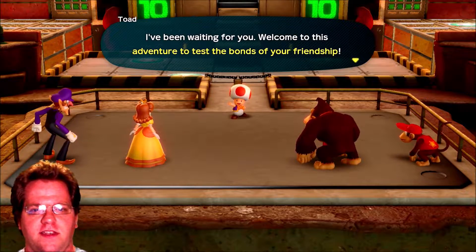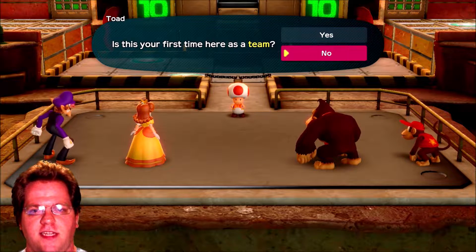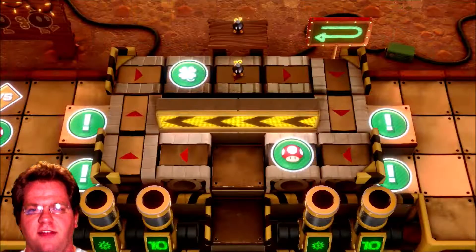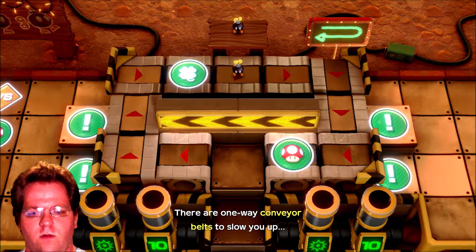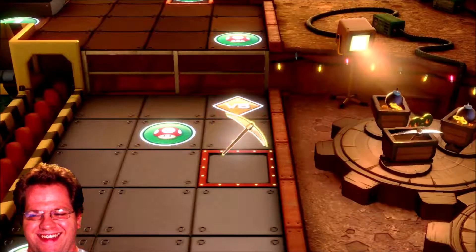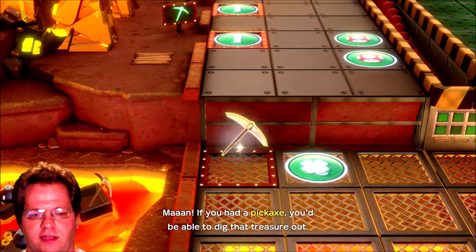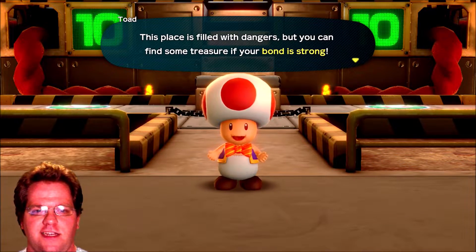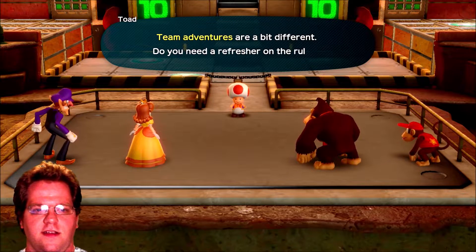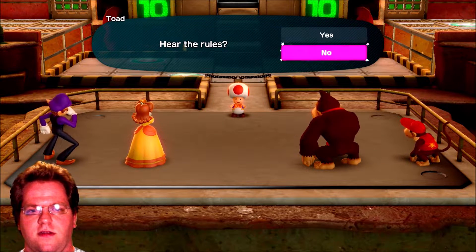Welcome to this adventure to test the bonds of your friendship. Your team will discover new puzzles in this mine that you'll have to tackle together. There are one-way conveyor belts. If you had a pickaxe, you'd be able to dig that treasure out — so get the pickaxe to dig the treasure. This place is filled with dangers, but you can find some treasure if you bond strong. Do you need a refresher of the rules?